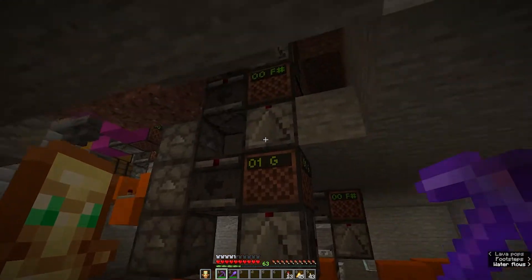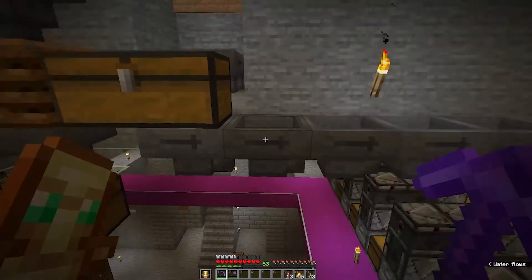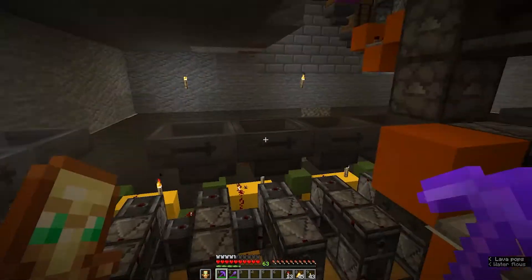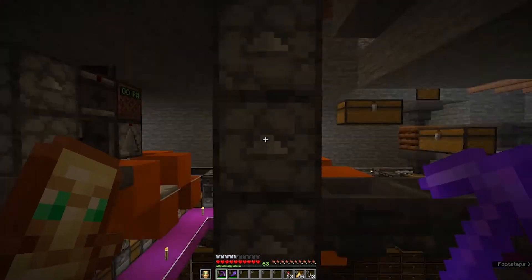So what we have here is one of my item elevators. We have the bottom of my iron farm over here, the items drop in, they go through the hopper line — I took one hopper out to interrupt everything so I can show everything — and then the items are being sent up to my storage system.